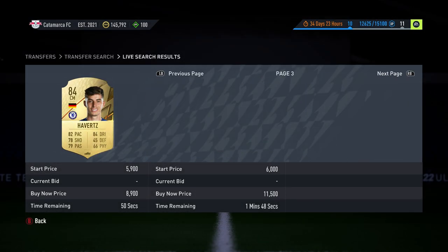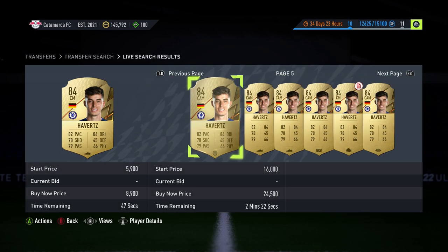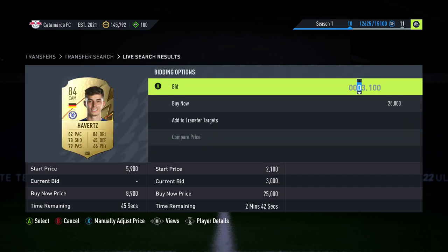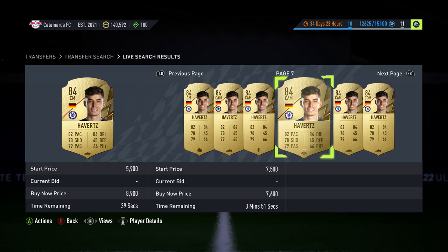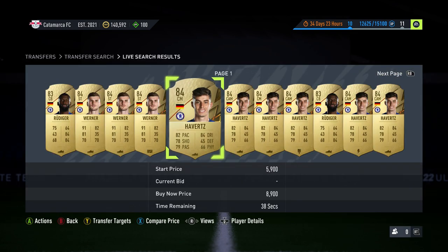You don't want to be bidding through the filter. You want to go through the player page, use compare price, and bid on them there. Then go back to search because you might win one out of 20, you might win none — it's just one of those things.